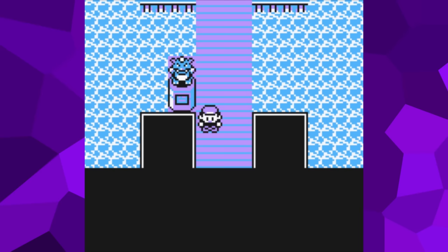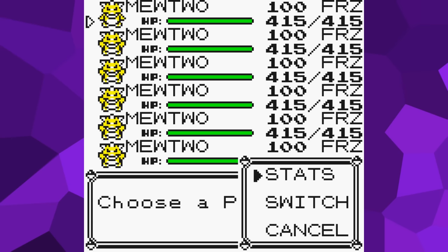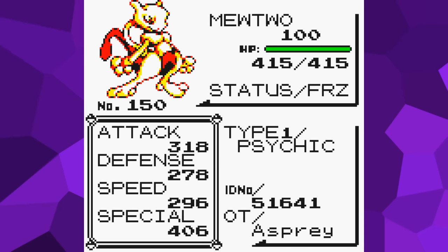So with all of that in mind, let's start with something pretty absurd. For this first save file, the player loads into Lorelei's room. Upon checking the party, they will discover that they have six level 100 Mewtwo, and all of them are frozen. There is something else that's pretty special about them: all of them have perfect individual values and maxed out effort values. That means they all have the best possible stats that a Mewtwo can have in Generation 1.